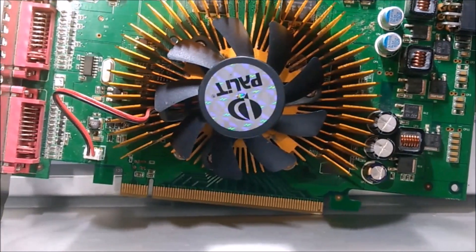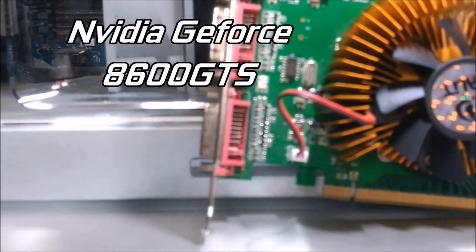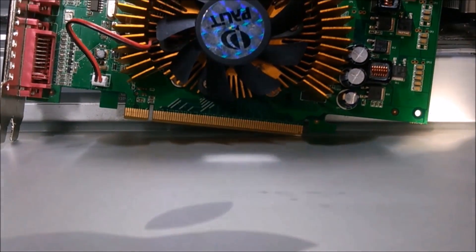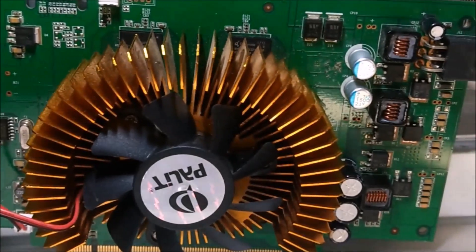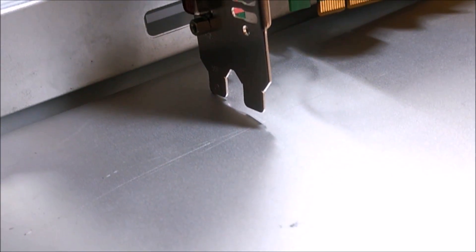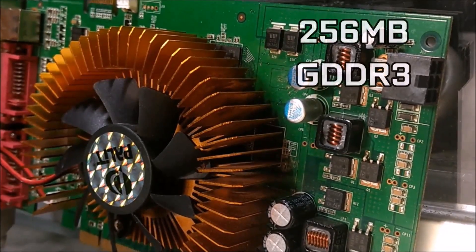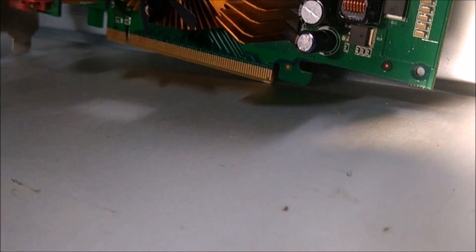Hello and welcome to another Budget Builds episode where today we'll be taking a look at the NVIDIA GeForce 8600GTS. This may sound familiar as we previously tested the NVIDIA GeForce 8600GT — actually the inspiration for this channel — the graphics card that cost us just 25 pence. Today this card costs us ten times as much: a massive £2.50. The card boasts support for DirectX 10 and comes with 256MB of GDDR3 VRAM, double that of the GT version.